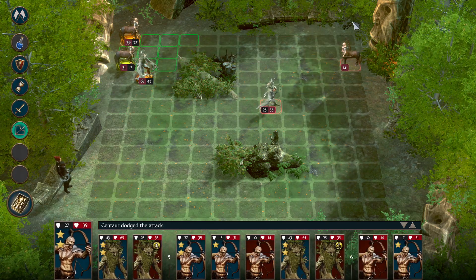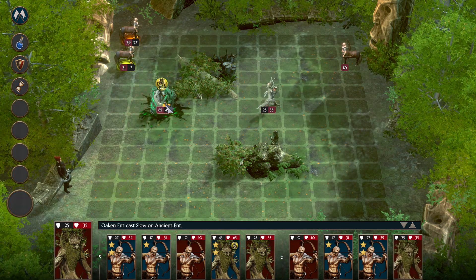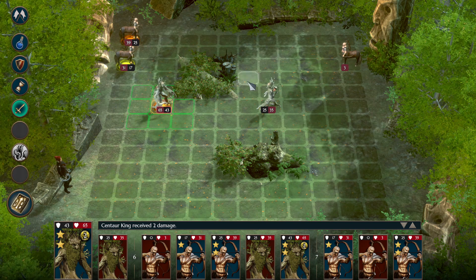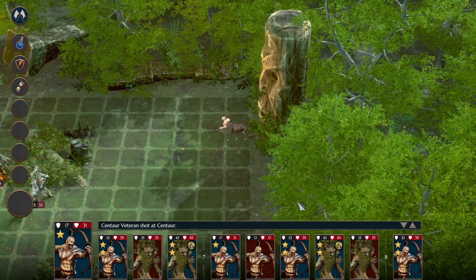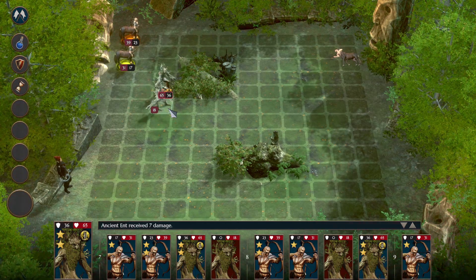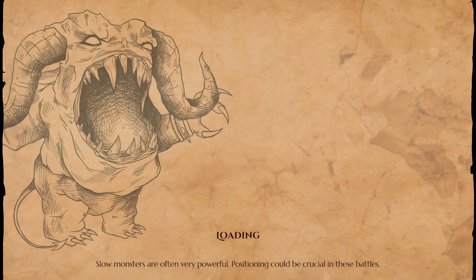We whittle down the centaurs to their actual hit points, then focus down the ent. Our own ent still has 36 armor left so we don't have to worry about taking meaningful losses. We take the experience and move on. Keeping north we grab a treasure and choose between 12 iron and 12 granite - we go for granite since we have less of it.